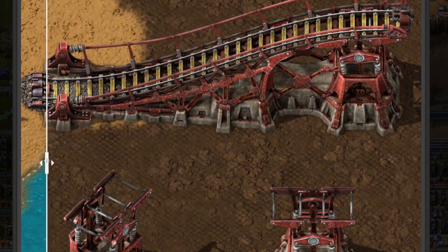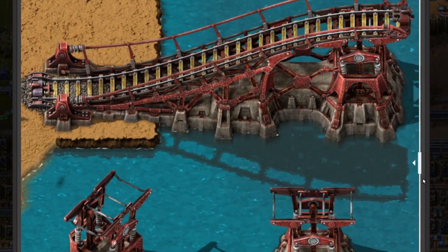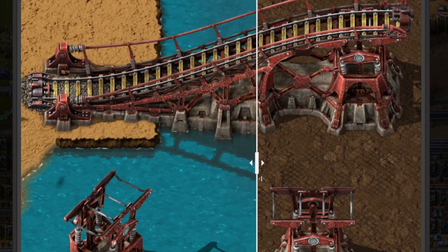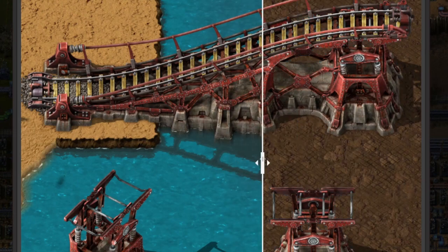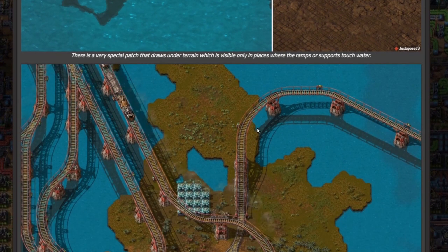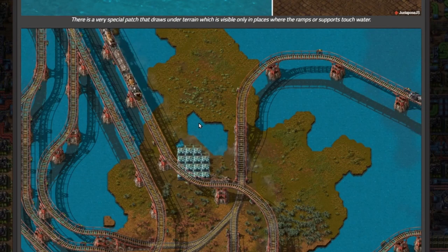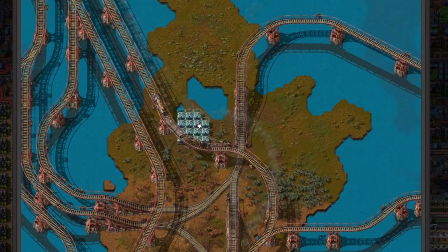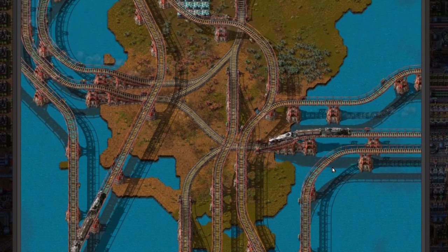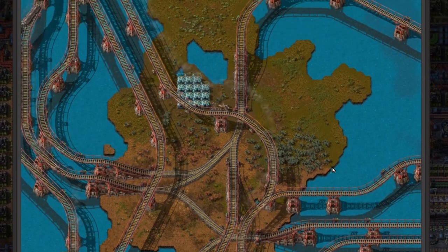Look at how the rails go over water — pretty cool! There's a very special patch that draws under terrain, visible only where the ramps or supports touch water. In case you decide to route your rails through a lake — because why not — islands can become opportunities for multi-level crossings. This is awesome looking!